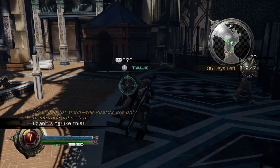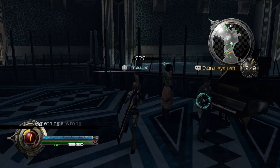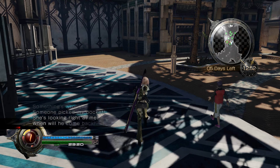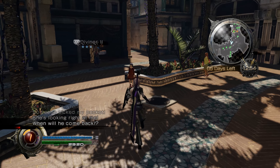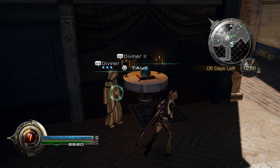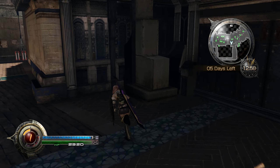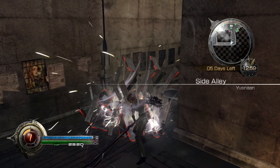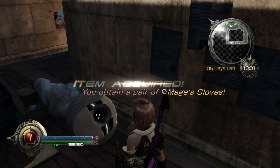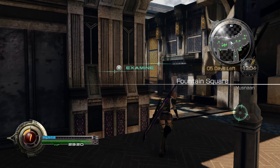We're blowing quite a lot of time here. Palace guards are conducting a search for the intruder calling herself the savior. She has rose-colored hair and is carrying an enormous weapon. You know what? Let's take care of this. Palace guards are conducting a search for the intruder calling herself the savior. Citizens are asked to report persons matching this description to the nearest security officer.